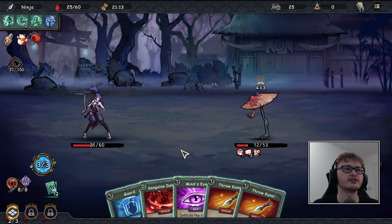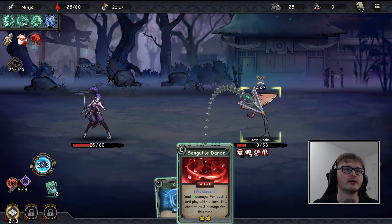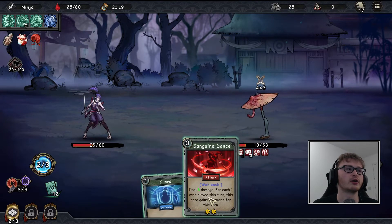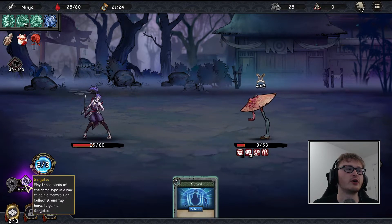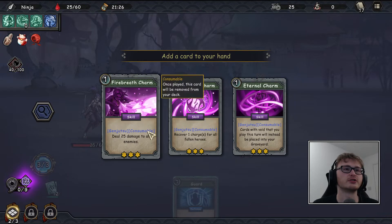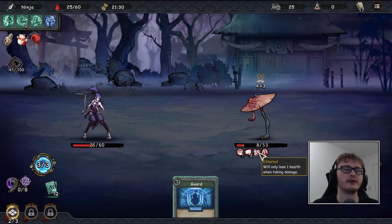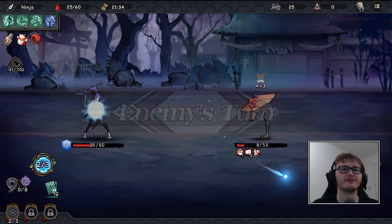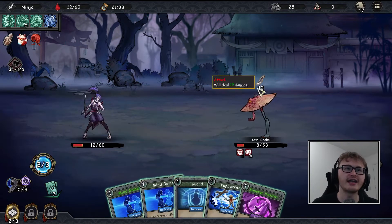We're at 25 health, which is not masses but not terrible either. We might just get the kill — actually we're not quite going to, but we'll get our genjutsu. The question is we're either going to take 12 damage or we can fire it now. I'm just going to do it straight away — wait, I'm an idiot, he's ethereal! What a silly move, what a waste — that might be the difference between winning and losing on the boss fight.